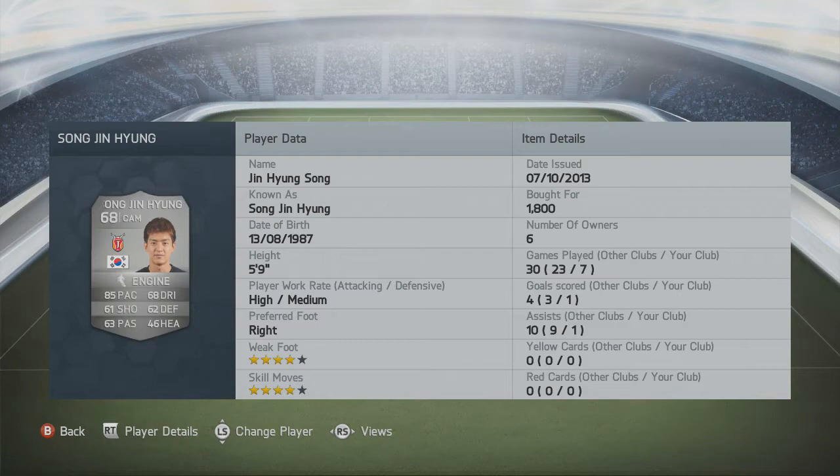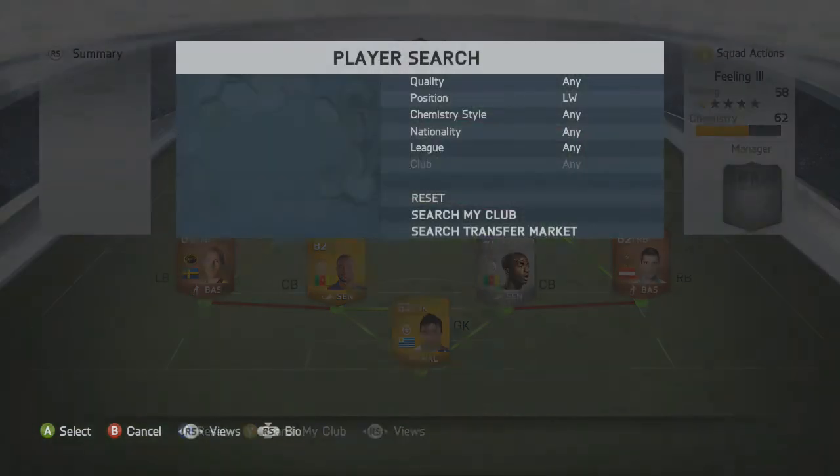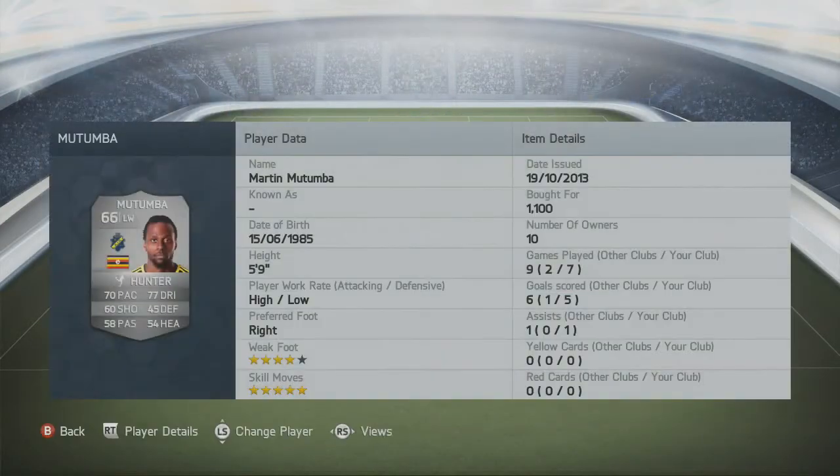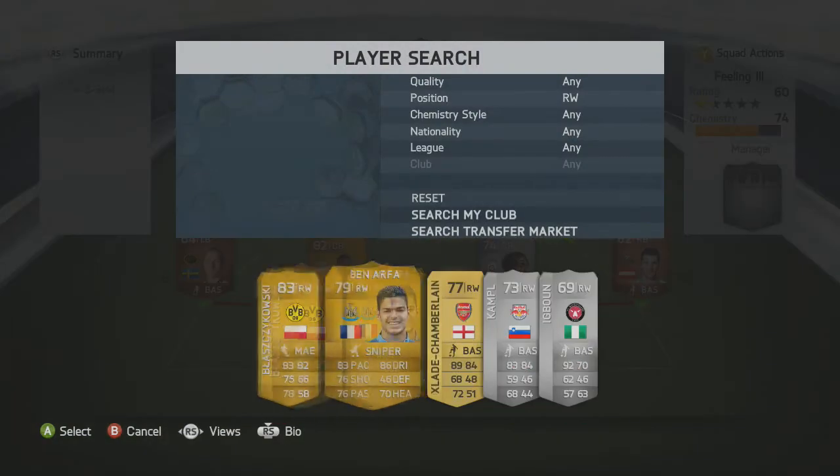The left wing is the only five-star skiller in the team: Martin Mutumba. His card stats don't seem that great, but he is an absolutely fantastic player — he scored five goals in seven games and got one assist, which is very good for a silver left winger. He has five star skill moves and high-low work rates. One of the most interesting players I've used on the game.